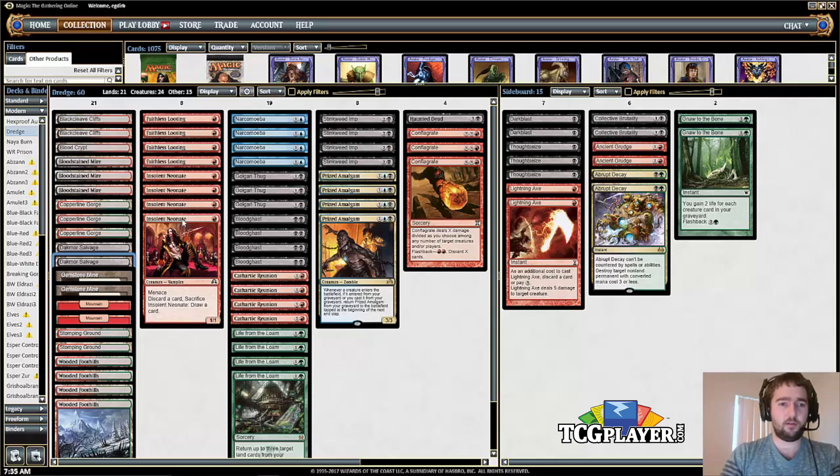We want to be getting lands back from the graveyard with Life from the Loam. On turn one we're able to cast a looting spell — Insolent Neonate is one way to loot, and Faithless Looting is another. There are various ways this deck has to both discard and draw cards so that you're not just drawing during your draw step as a way of dredging.